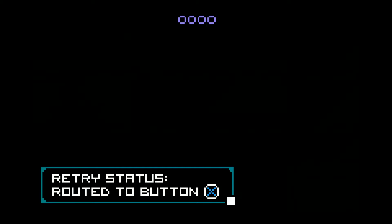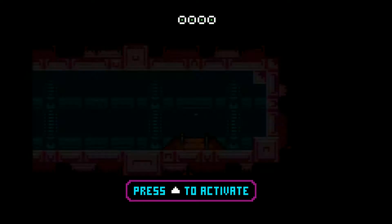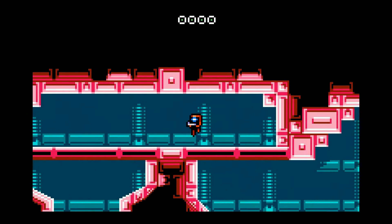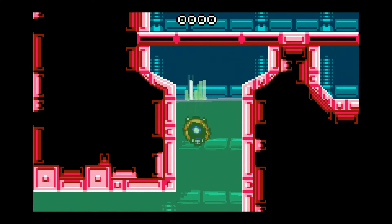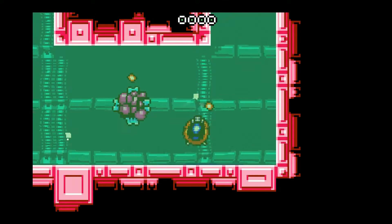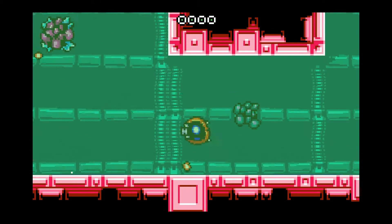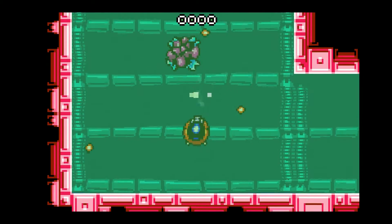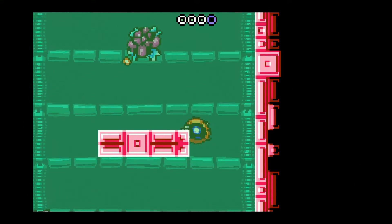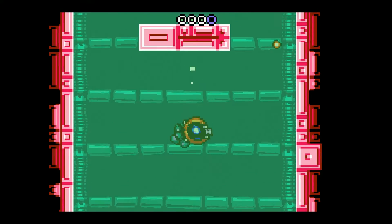When you die, you go back to a checkpoint — in this case, my ship. You're best not to lose any lives because you need those lives to take on the boss. I don't even need to kill all these things because from what I can tell, you don't get anything for killing enemies. But it's better than accidentally hitting one and losing a life.